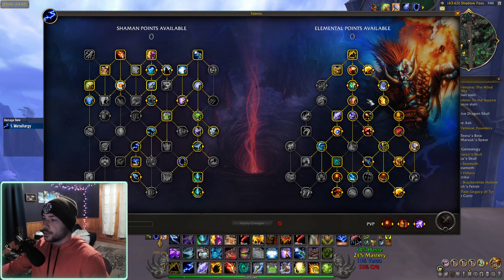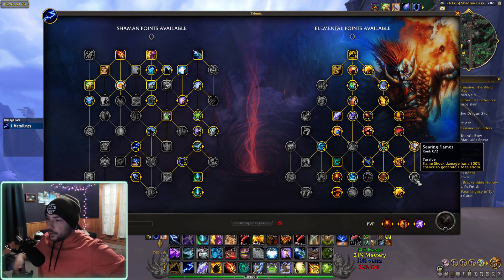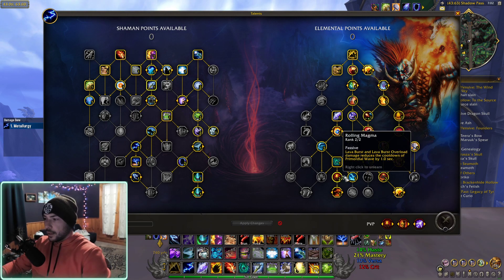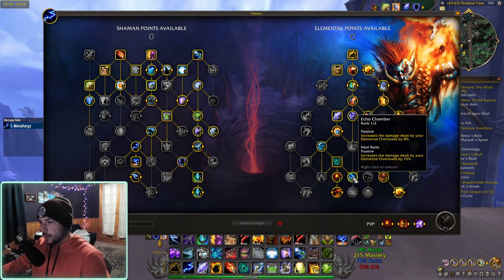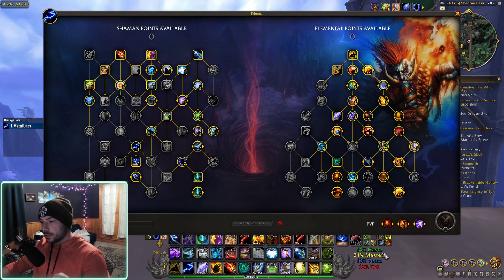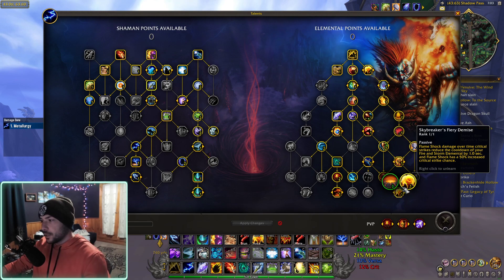Let's dive into the Elemental tree. This build right here is super fun — the whole Primordial Wave and Primordial Surge side of the tree gives you tons of Lava Surge procs every 30 to 45 seconds. It also has its cooldown reduced based on how many Lava Surges you use, down to about 30 seconds. You get some extra damage from Overloads, you get your Primal Elementals, and Skybreaker gives your Flame Shock a much higher crit chance — which at the beginning of the expansion is very important since I only have 12% crit. 50% plus 12% gives Flame Shock a very good chance to crit even early on.